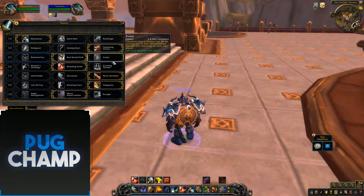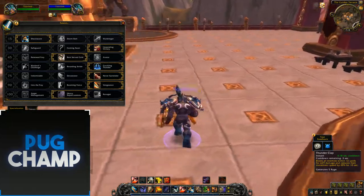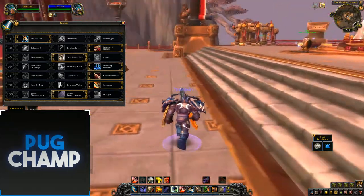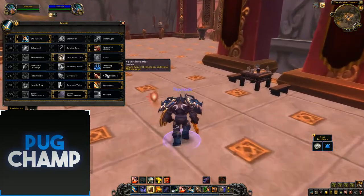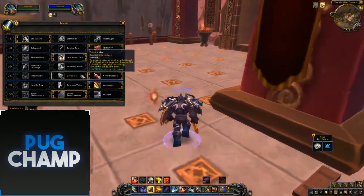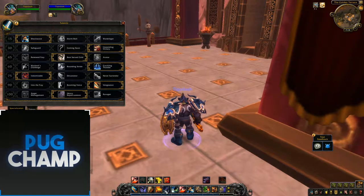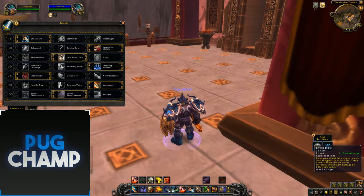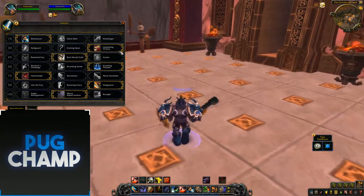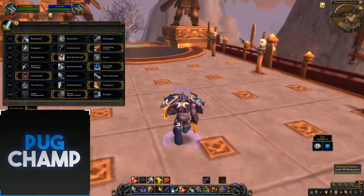Next, take Crackling Thunder so your Thunder Clap is hitting all targets, dealing damage and slowing them. For the next tier, Indomitable is pretty good here because in the damage build you're not going to be using Shield Block as much — you'll be spending a lot of your rage on Revenge. So that extra flat 20% increased health means you don't have to use Shield Block as much, you can just use Ignore Pain, and with Indomitable you won't be taking a lot of damage.